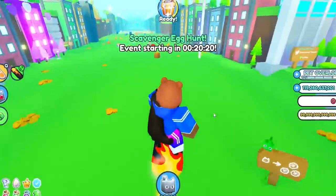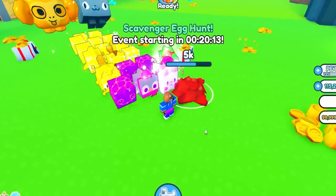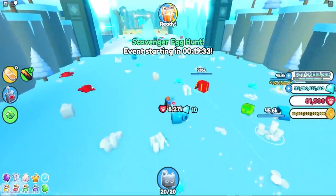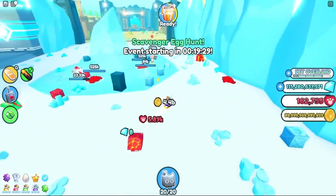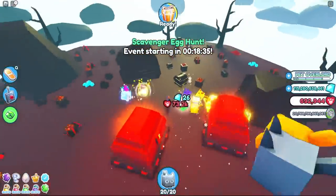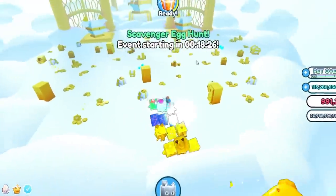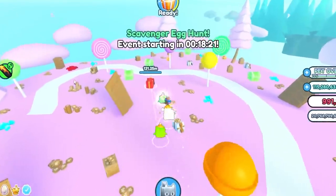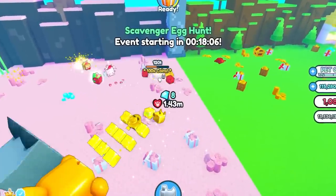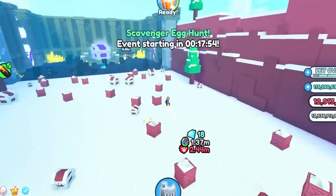There are currently almost one million players online. We gotta look for these breakables — let's equip all our best pets. I want to see if there's an easier way of actually spawning these breakables, like for the rainbow lucky block. We got a 3x 400k! They don't spawn as much as I thought, but we just got our first 1 million Valentine's coins. There's one right here and one over there.